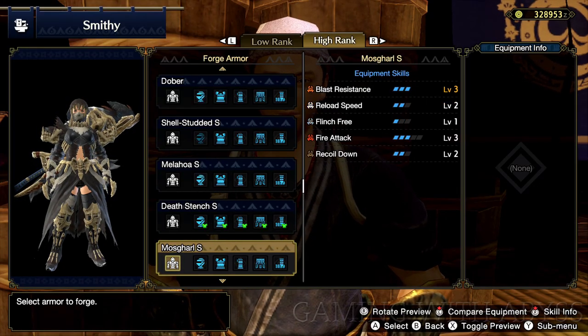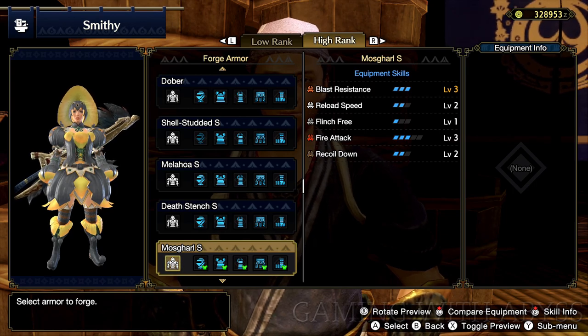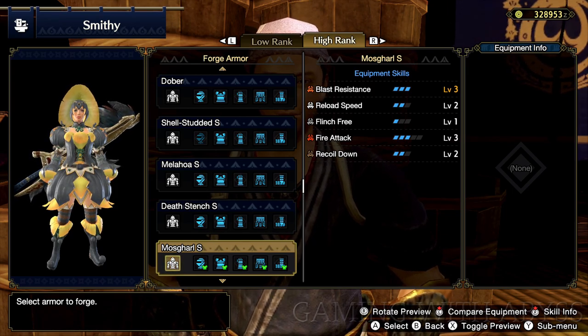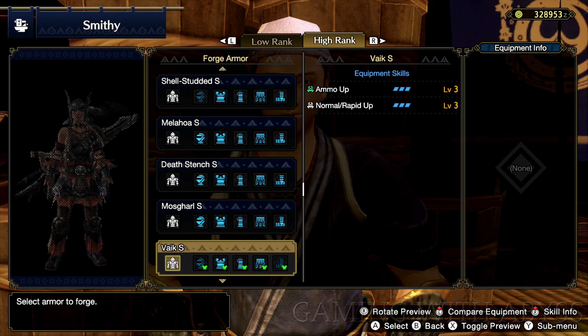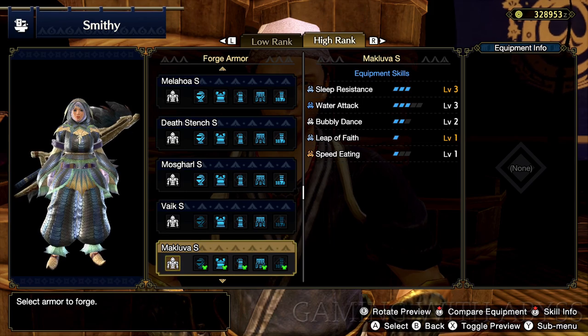Welcome to Monster Hunter Rise. It's Abyss, and in this video I'm going to show you how to get all the secret armor sets. So there's 11 hidden materials that you need to get, and I'm going to show you exactly how to get every single one of them, and then I'm going to show you the armor set and what material you need to get.